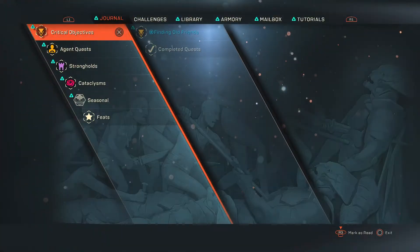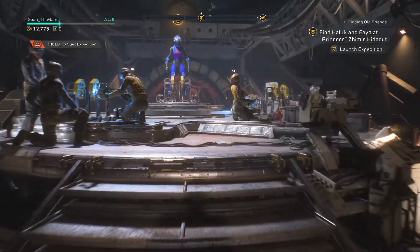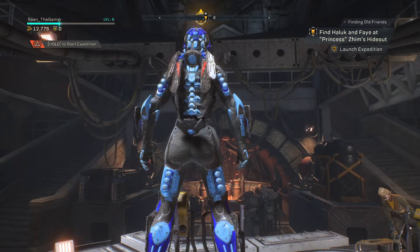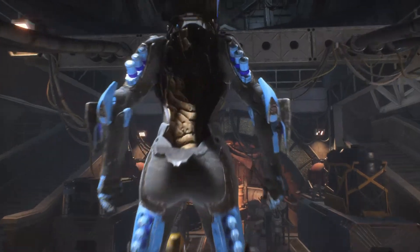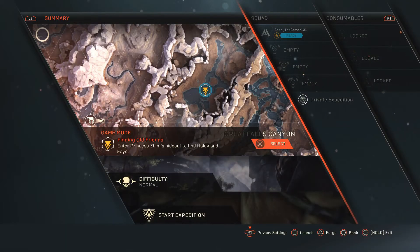Anyway, we want to launch an expedition, so we want to go to the actual right thing. And it's not going to let me, so I'm going to have to actually go over to my thing. Let's start an expedition. Go ahead and hop in our javelin. I can't wait to actually unlock a new one, because I kind of want to switch over to the Storm — just because it actually kind of looks cool.